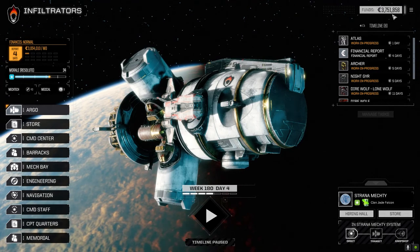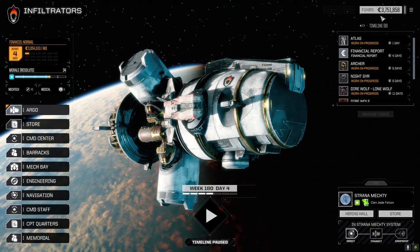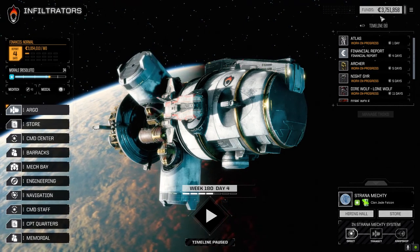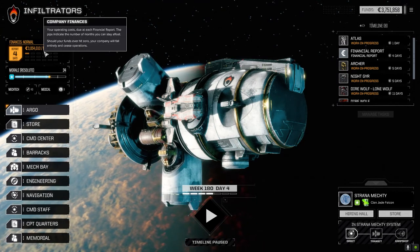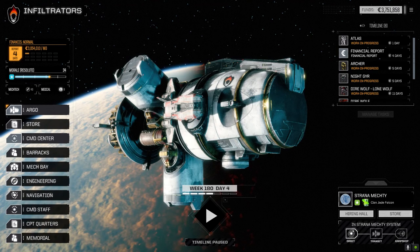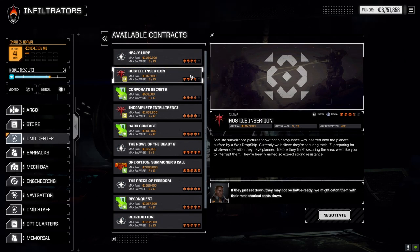I managed to sell a whole bunch of stuff we had lying around — regular ER PPCs and similar equipment we're never going to use. Our financial report sits at three million right now, so we need enough C-bills. Looking at missions: we've got a heavy lure mission against pirates and a couple against Wolf — but we've already done missions against Wolf, so we don't want to repeat that.